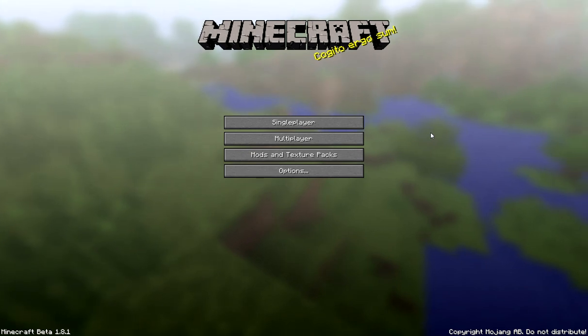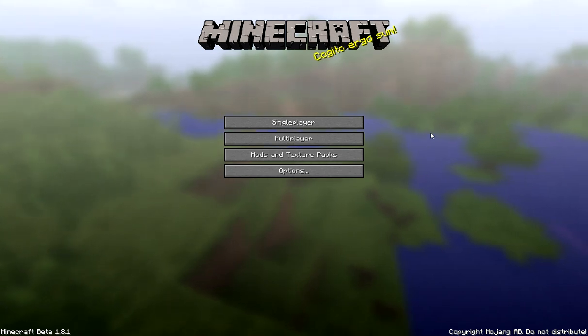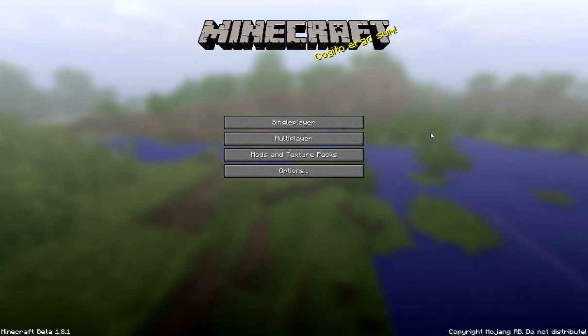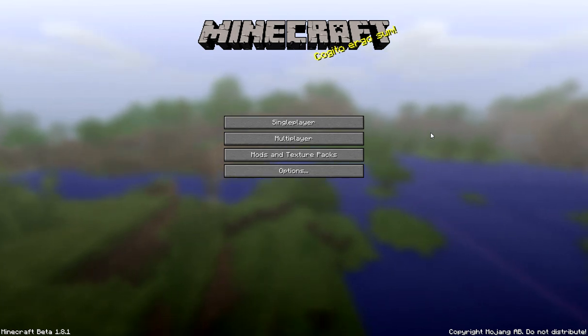Not only does it spawn you next to a massive ravine — a huge one — you're literally one block away from it. It actually has spawned two ravines and they bisect each other right in the middle. Very cool. Creates kind of a cross pattern down there, so you've got this really massive, deep trench thing going on.